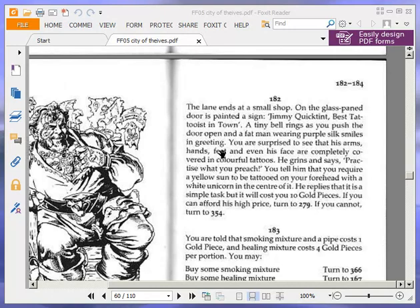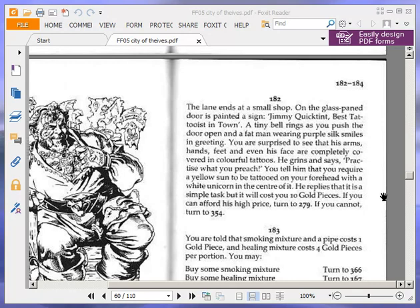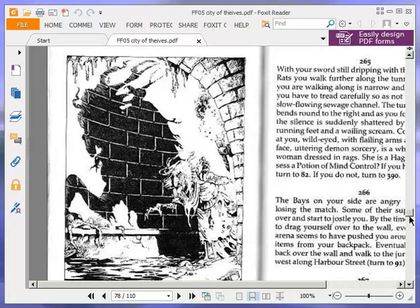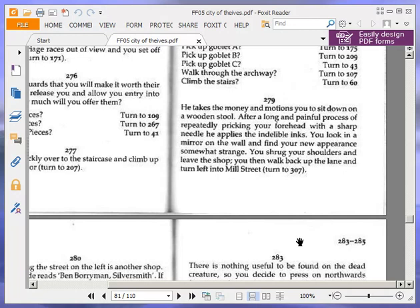We have 10 gold pieces, so let's pay that — down to 5 gold now. He takes the money and motions you to sit down on a wooden stool. After a long and painful process of repeatedly pricking your forehead with a sharp needle, he applies the indelible inks. You look in the mirror on the wall and find your new appearance somewhat strange. You shrug your shoulders and leave the shop, then walk back up the lane and turn left into Mill Street — turn to 307.